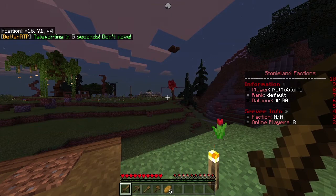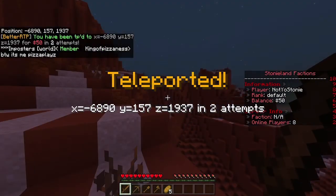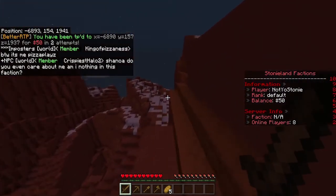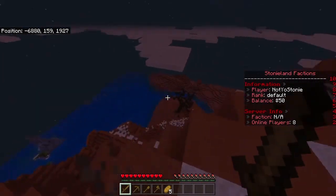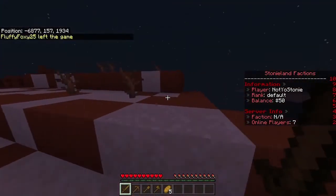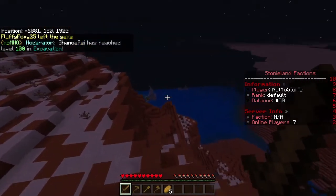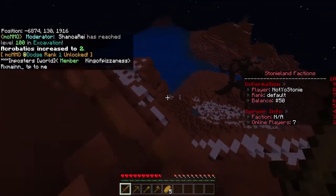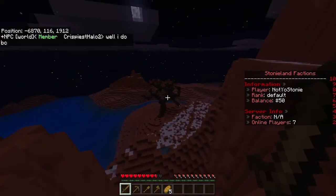RTP does cost a little bit of money — I believe it's fifty dollars — but you start off with a hundred dollars in the bank, so you shouldn't have to worry about that. We have custom biomes on this server, so the RTP destination is often something really unique and crazy. We found a really cool place here on the side of a mountain. Let's get some wood and a crafting table and then I'll show you how to make a faction and set a land claim.